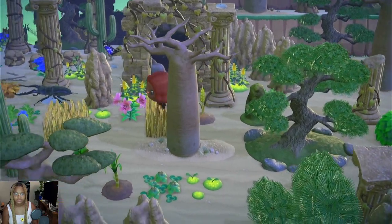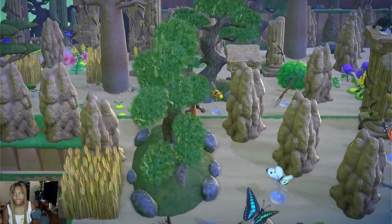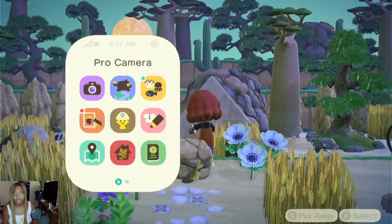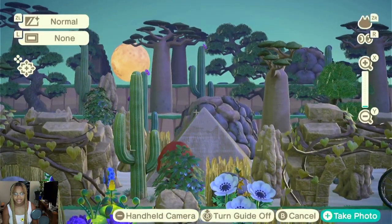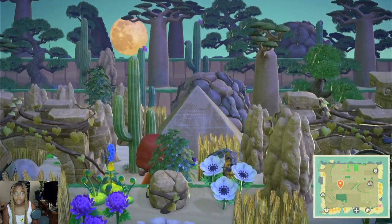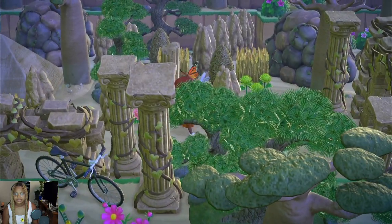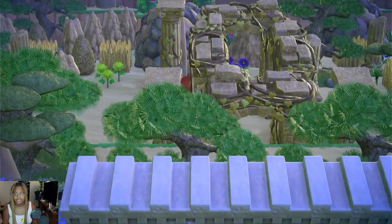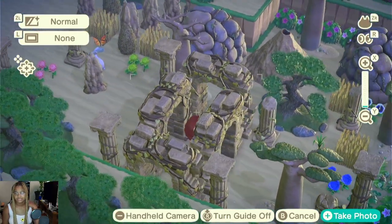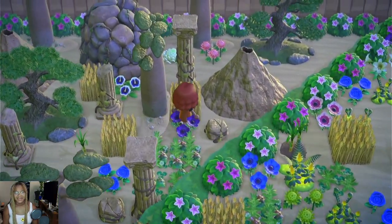We're gonna go further into the desert — make sure you have your walking shoes on, which I don't. We go over here and you have to weave and wind through. We're back where the original outlook was. We're almost done with this tour, I swear. We go over here and we're met with more desert, then through these ruined arches — I really liked how I made this, it looks interesting.